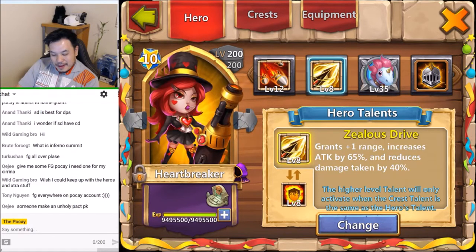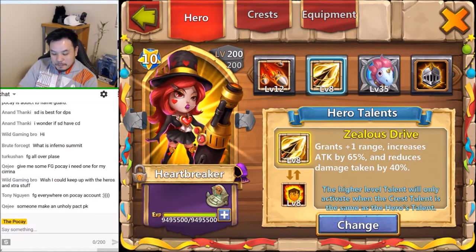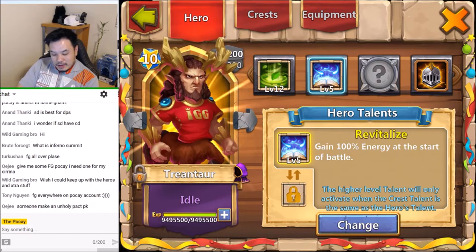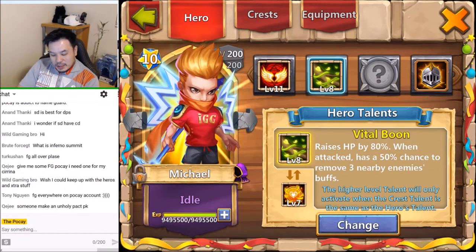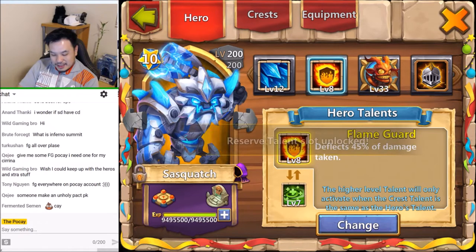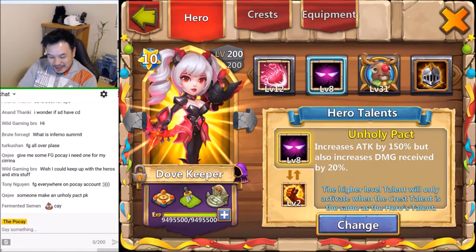The Flame Guard Valentina of course - I ate my other Valentina. This is a pretty cool Medusa while it lasted. This is Zealous Drive Heartbreaker that we're gonna test out next week. Flame Guard Grimfiend - what do you expect, I got Flame Guard everything. I believe this is one of the best talents for Skeletica. Scorchy and Vital Boon because it was a new talent. Of course you gotta have the Flame Guard Michael too.